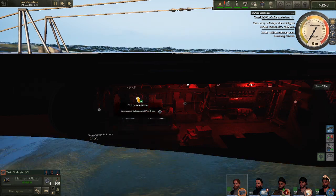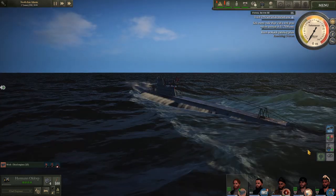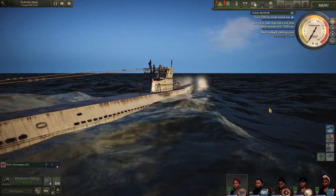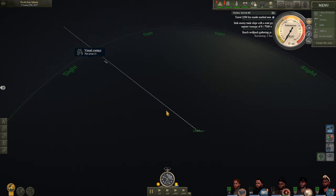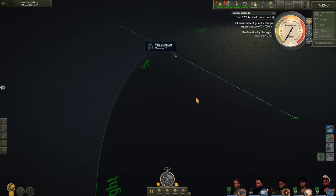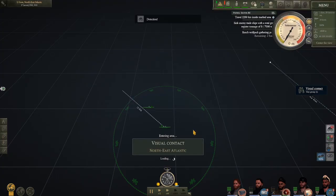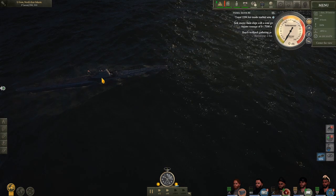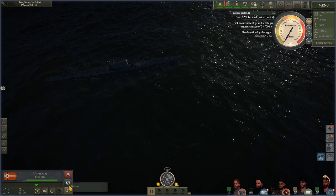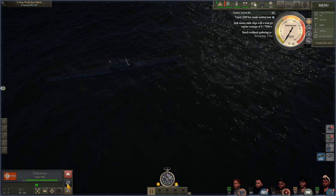Well, if we're going to be on the surface, skipper, you might as well just get back on the UZO. Apparently the game gets mad at me if I don't have people working outside. Where's our contact? Is this a bug? She should be ahead of us. Visual contact — so all of that was for nothing. And hey, another sub — this is new. Interesting. This must be for the wolf packs.